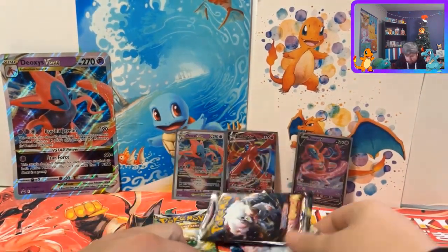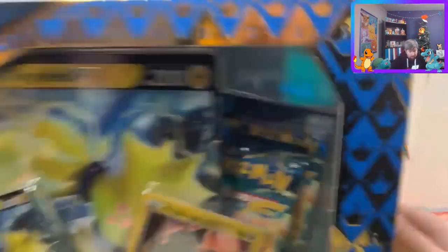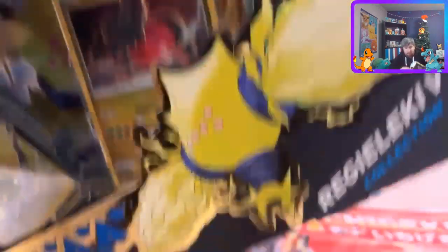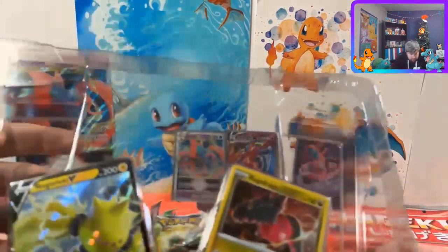Those are the four packs - two Lost Origins, one Astral Radiance, and one Brilliant Stars. I do want to get the other box of this. I think it's the Reggie Draco V with the Lucky promo. There's something I'm kind of sad to see - sword and shield going - but Scarlet and Violet does have some cool exciting sets.